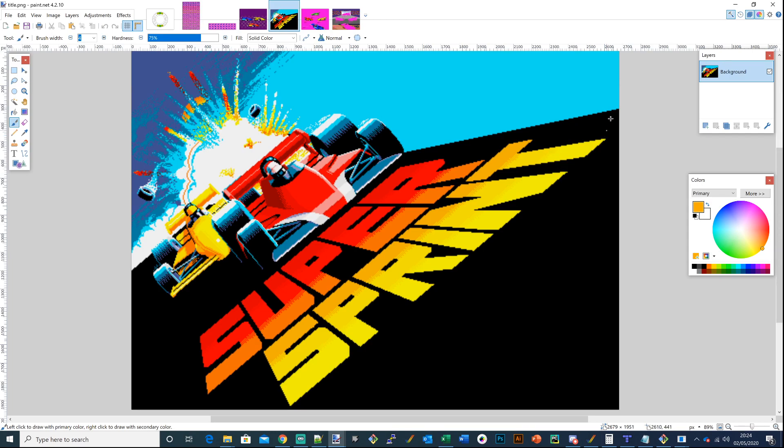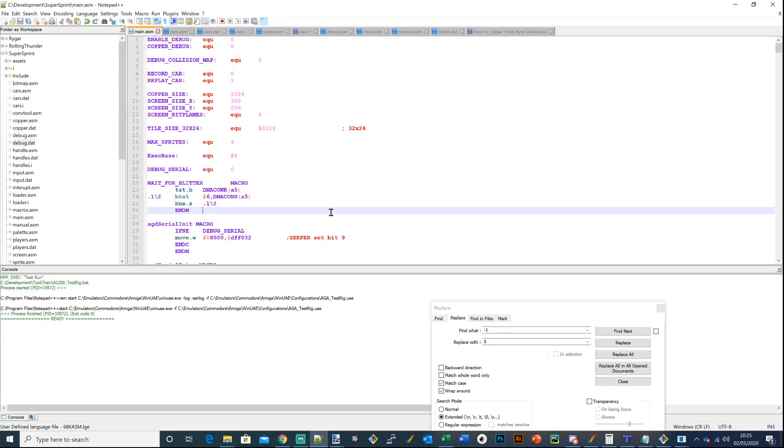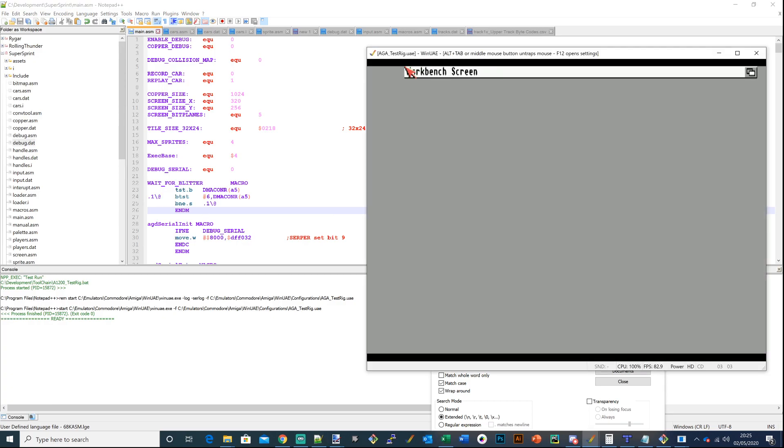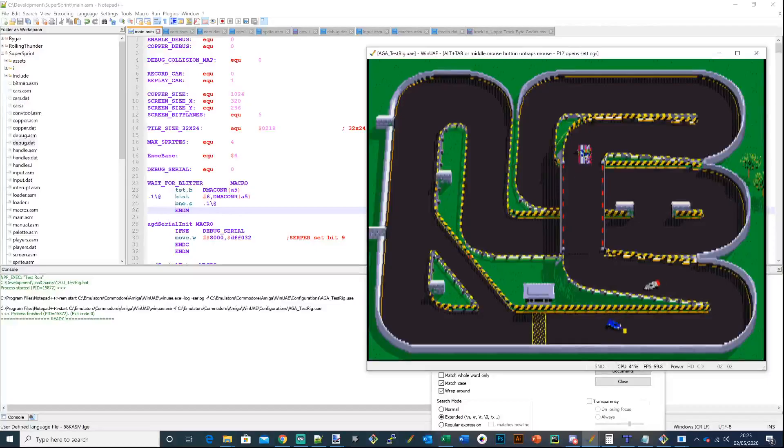So let's just build it and run the machine. What we've got implemented now is we can bounce off some of the bollards and stuff like that, so the collisions are working. We've also got the sprite priorities working — you'll notice that I can go up and under the bridge.